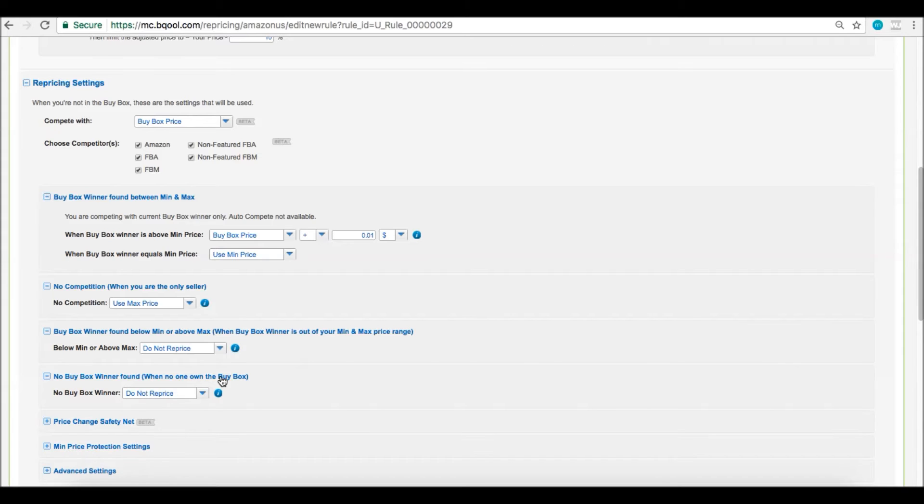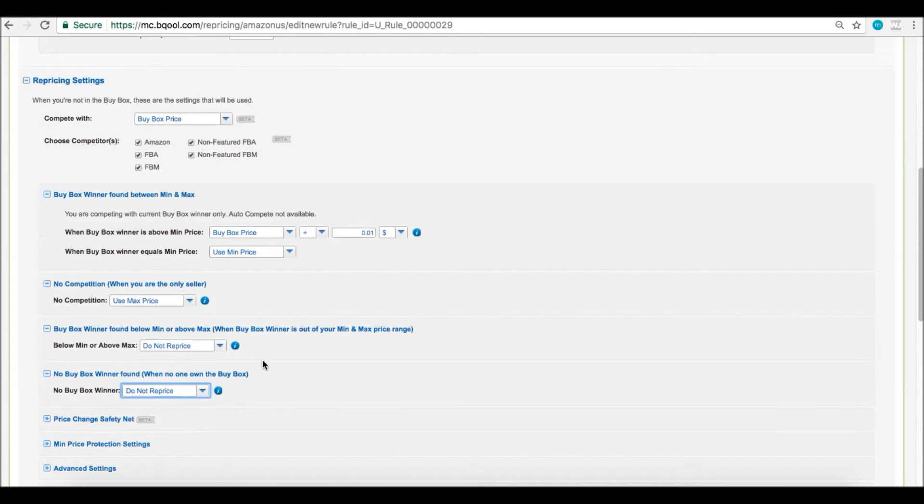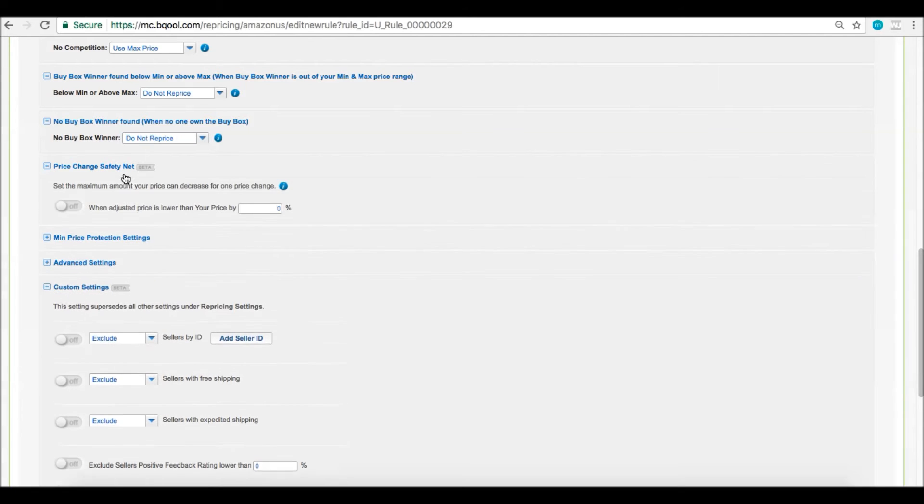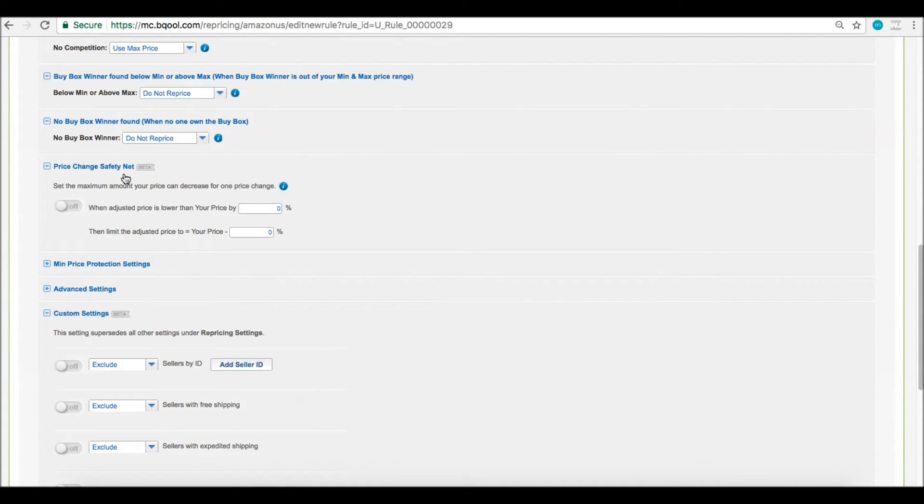This is a fun one — 'no buy box winner,' meaning the buy box is suppressed. Usually this means that all prices are too high so Amazon has removed the buy box. Options are do not reprice, use min price, max price, your price, or a fixed price. We also have a safety net that applies for repricing settings — you can turn this on if you'd like. Min price protection settings just means we won't go below your min price.